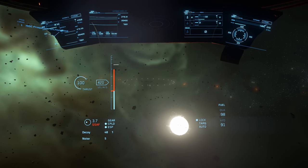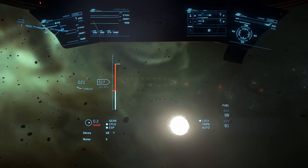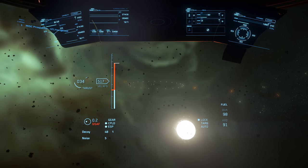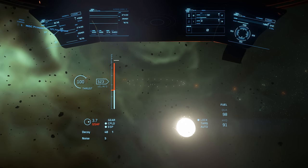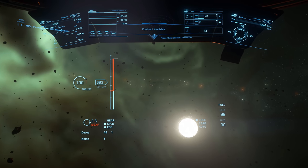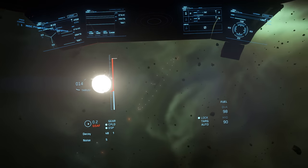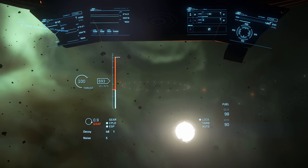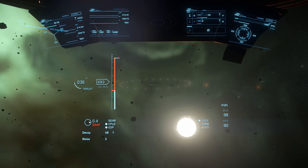As you approach in quantum, you're going to start to notice clouds in space that weren't there before. Once you actually pop out of quantum, you're going to see a really nice view — basically a station in a cloud. The reasoning for this is that the Lagrange points are gravity wells between the planets, a natural place for gases and dust to collect. The visibility seems to range from somewhat cloudy to a very massive dust storm. Luckily the stations are encircled by lights so you can find where you're going fairly easily, or you can re-engage your quantum drive to get a marker.